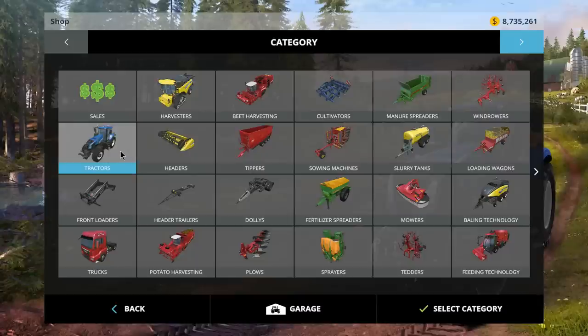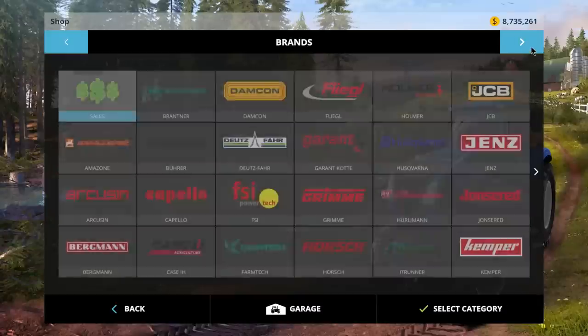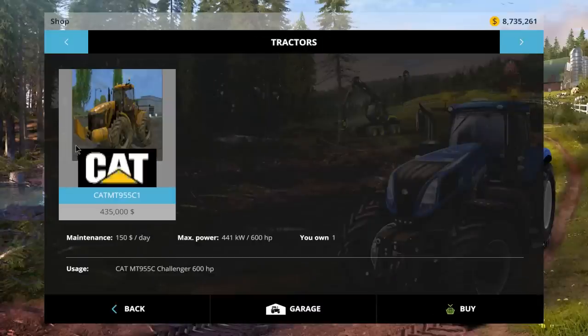First I'm going to take you to the shop and go over the specs. This is the CAT MT955 hand mode. The file size is 23.6 megabytes. This guy's very, very powerful — 441 kilowatts and 600 horsepower. The price is $435,000 in the shop, with a $150 a day maintenance fee.